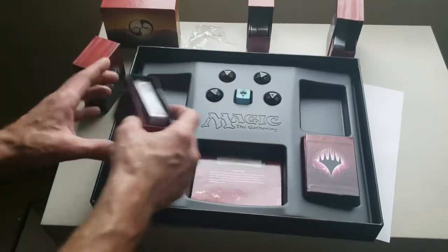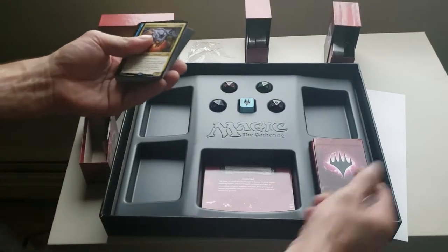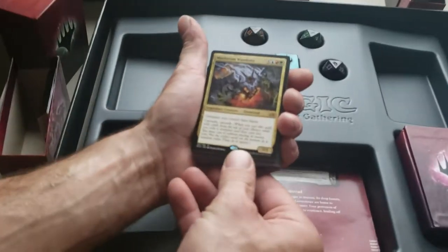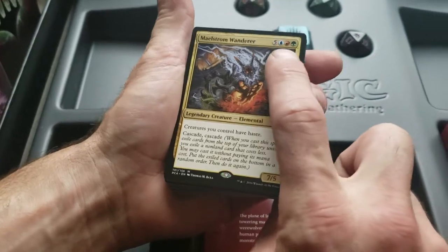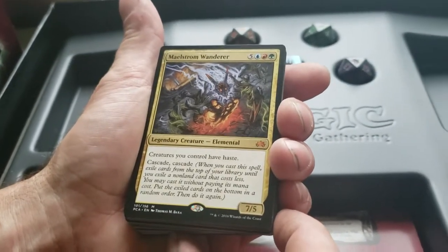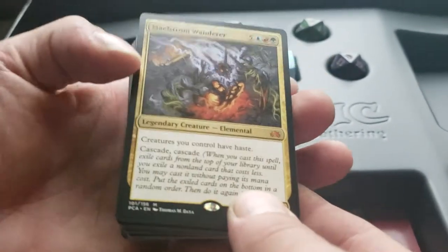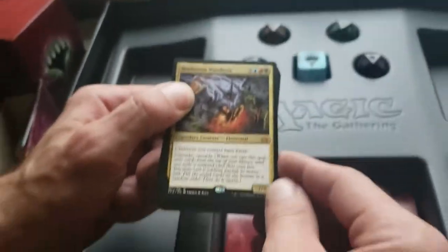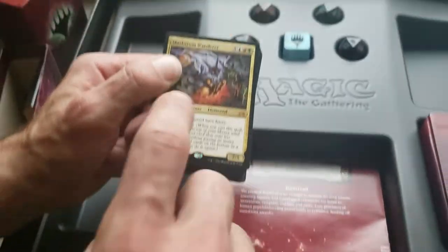Going on to our next one — the green pack. We have a Maelstrom Wanderer. He is really expensive — for a 7/5 elemental, creatures you control have haste. Cascade, Cascade! That's going to be fun. Cascade gets real rowdy, and being an 8-cost caster, you'll cascade twice — you draw cards until you hit a card with a mana cost less than him, then you can just put it on the battlefield.